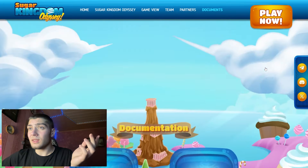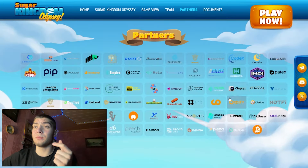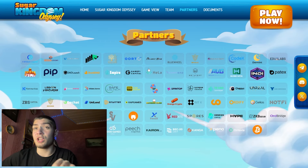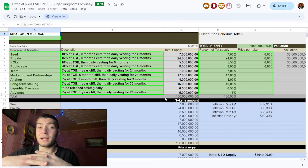Some of the partners you can see here include BitX, Pitch Capital, DuckDAO, DAO Launch, and many more. Their initial market cap was only $400,000.